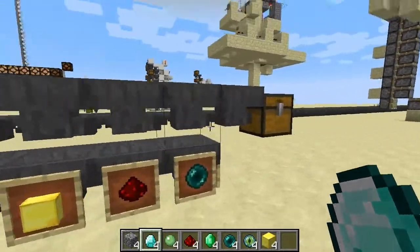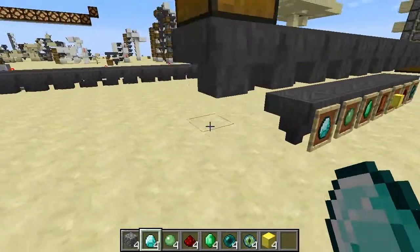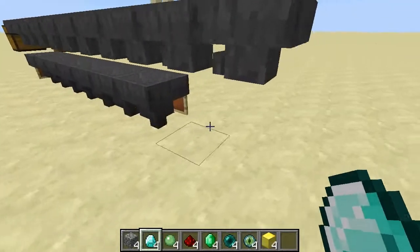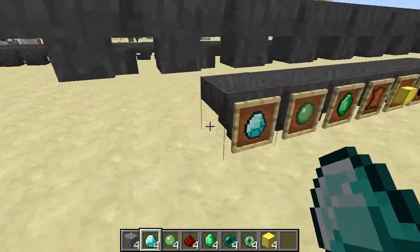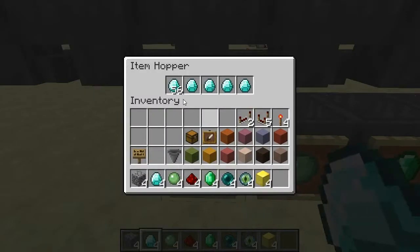All you really need to do is set down some hoppers, and I'll look at it from the back here so you can see. They're just pointed down. Don't put them into anything else — you don't want to use chests for this.